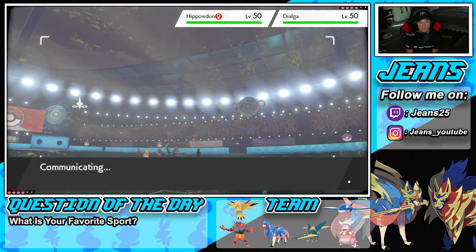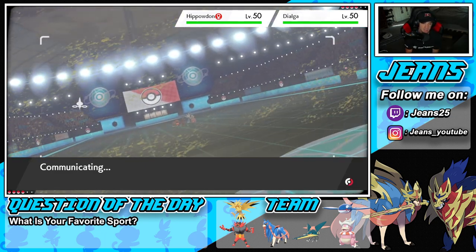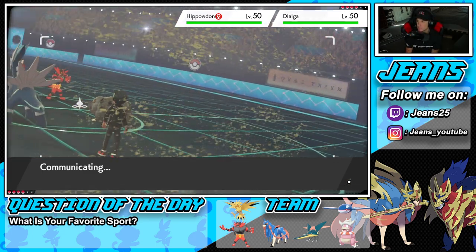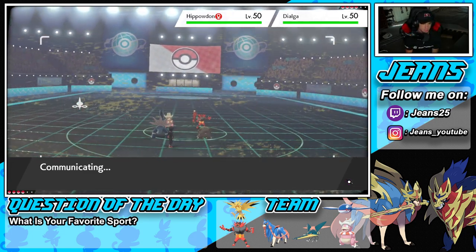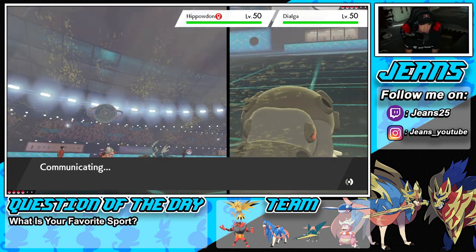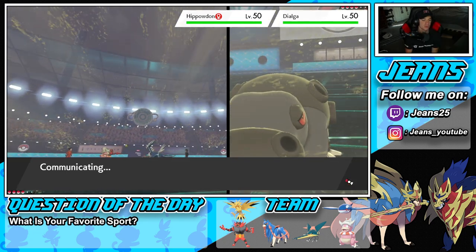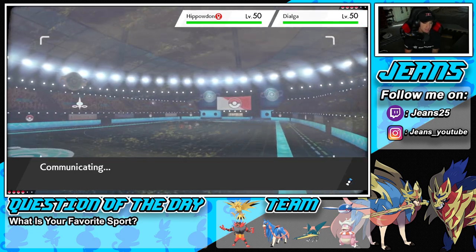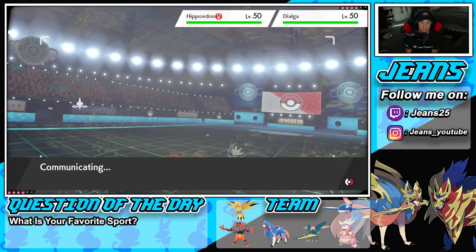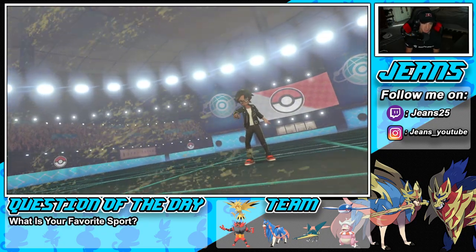This might have been a bad call — Hippowdon and Dialga are so slow I should have just Dynamaxed and swept. But we're still going through with the plan. It would be funny if Dialga tries Trick Rooming on top of us and it just cancels out and works in our favor. He ends up Dynamaxing!